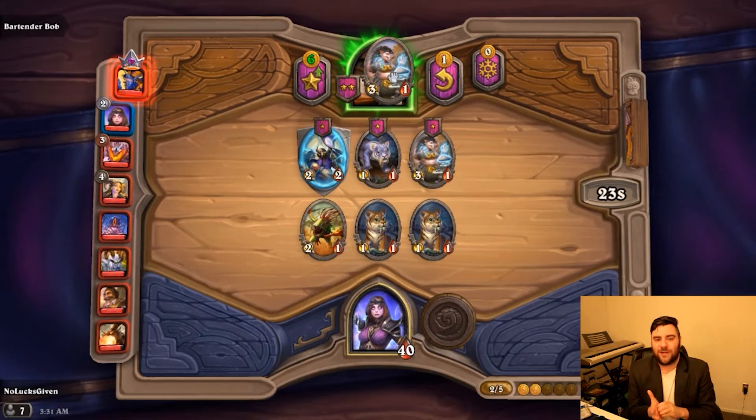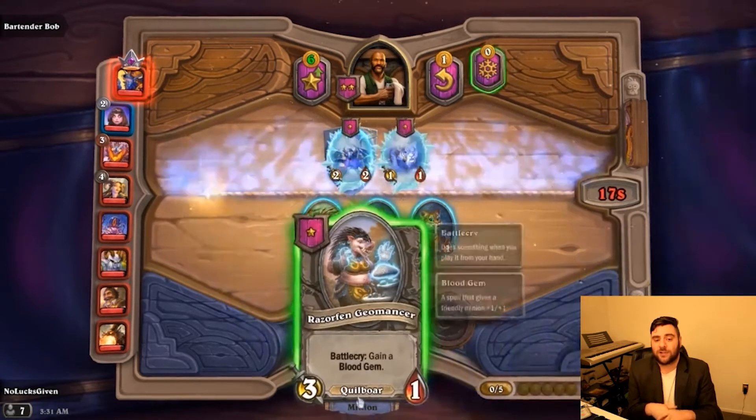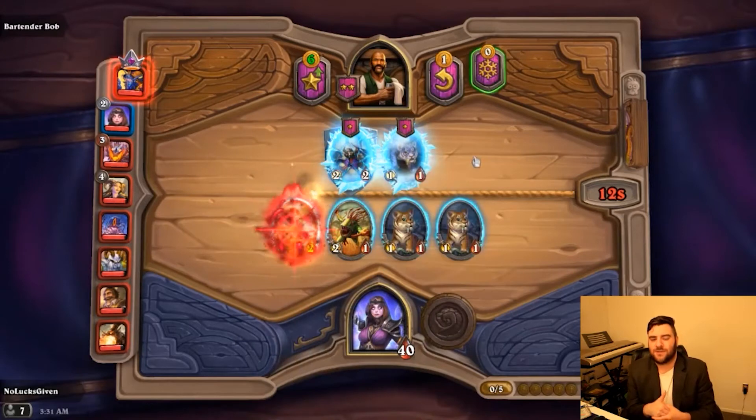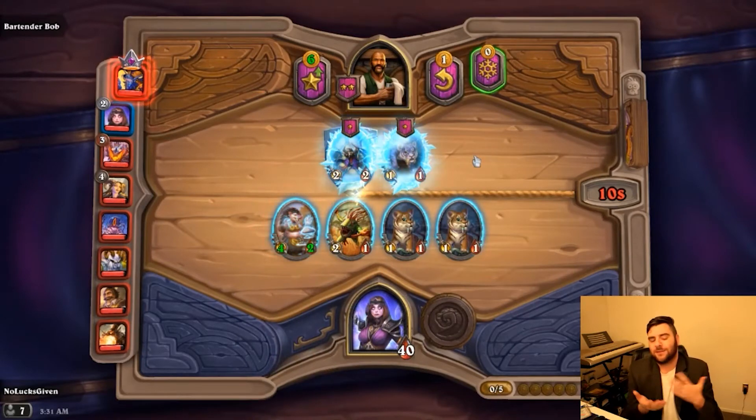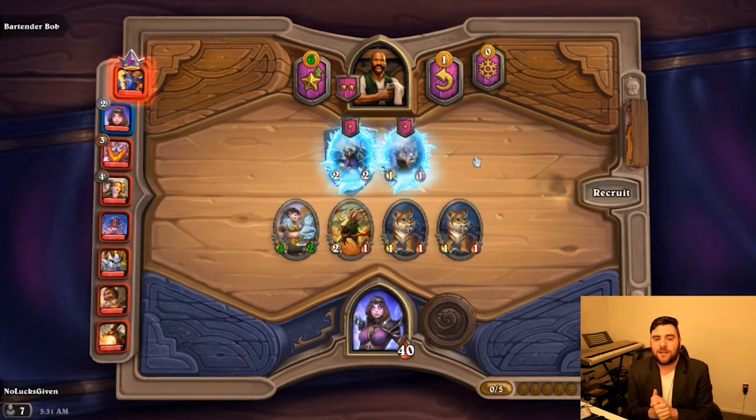I'm going to sell this Quill Bore and pick up another Quill Bore, because if I triple the Alley Cat then I lose two 1-1s on the board, which isn't going to get me too far. I'm going to use the Blood Gem just to make sure I've got a decent board. I'm playing against somebody that has already won a combat, so I want to keep my board a little strong and definitely keep locking that Alley Cat.